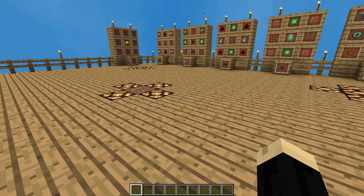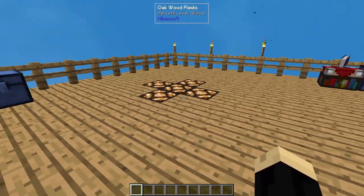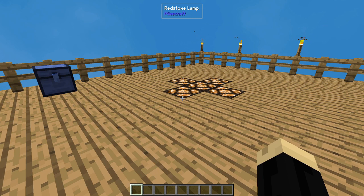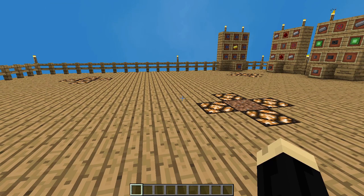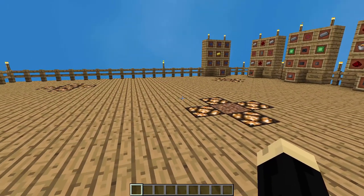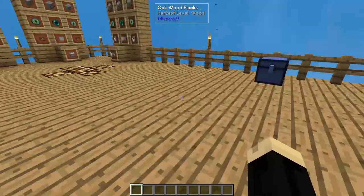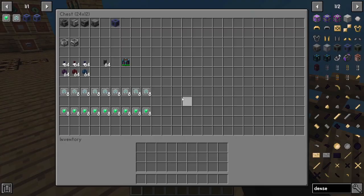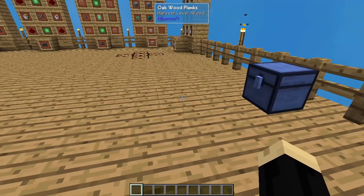The last component we need is a power source. This system uses a lot of power, so I recommend something pretty strong. I use upgraded geothermal generators on an infinite lava loop — one of my favorite power sources. This system needs at least three of them. A reactor or something higher-tier is probably going to be needed if you want enough power. For this tutorial, I'll just use a creative energy battery, but any power source will work — the more power, the faster this runs.